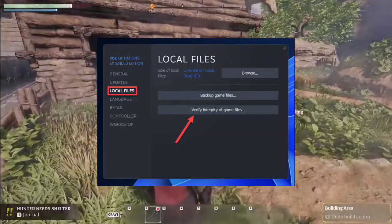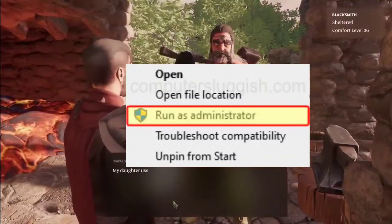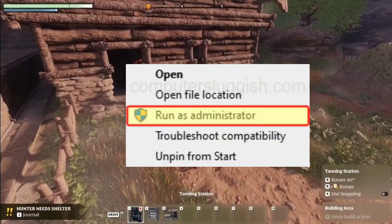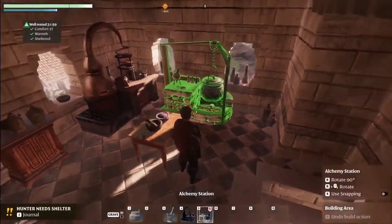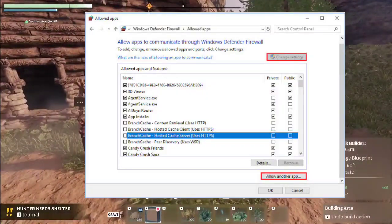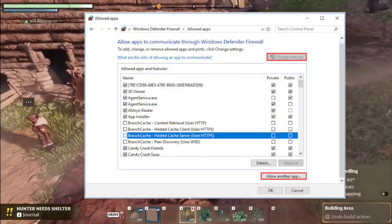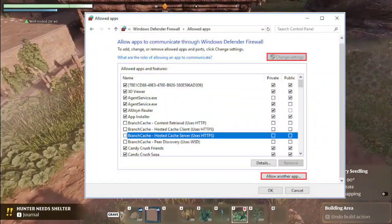Run the game as an administrator from the game installation folder. Head to the game's installation folder, find the executable file (.exe), right-click, and select Run as Administrator. This can sometimes resolve permission-related issues. Also, try allowing Enshrouded in your antivirus program and Windows Security — follow the steps in your antivirus software's documentation to add an exception or whitelist the game.